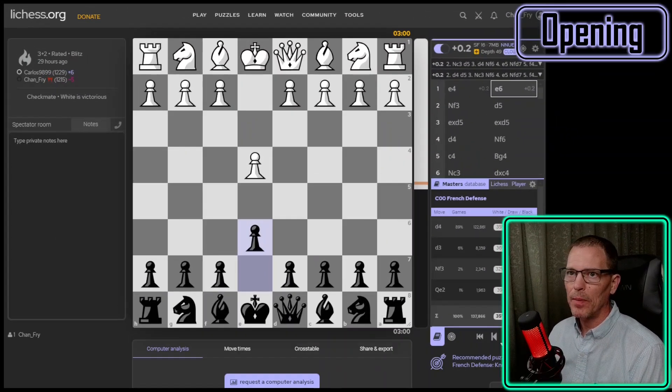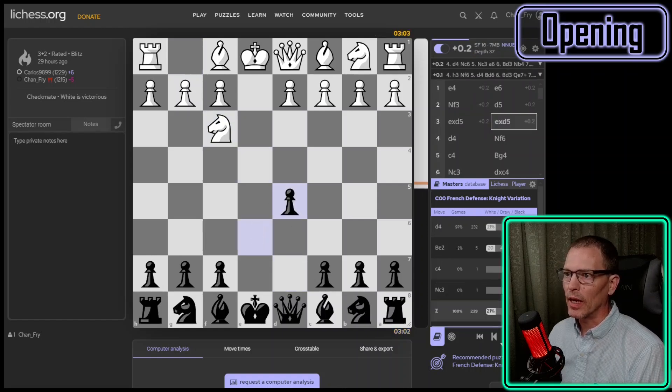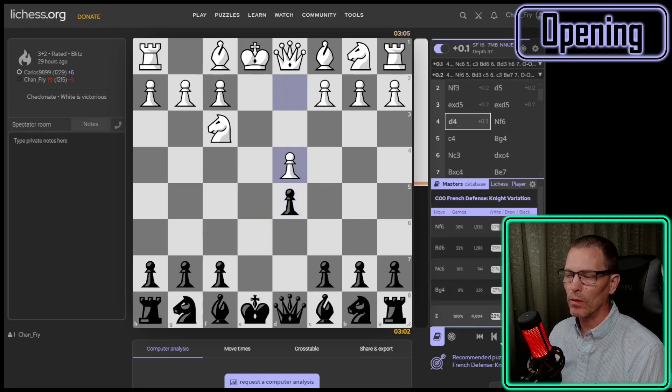In this third game, again my opponent did not play D4 — they played knight to F3 and I played D5. My opponent took and I took back, identical to the previous game.